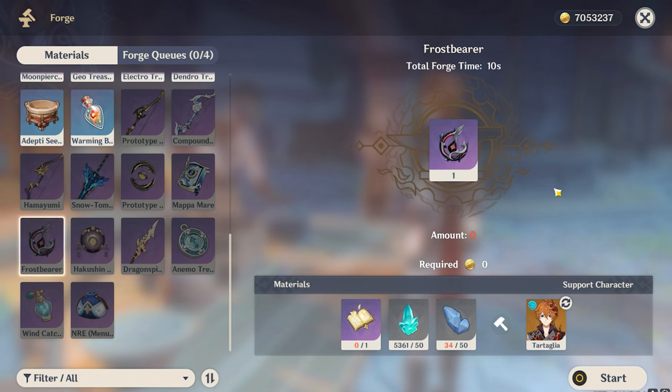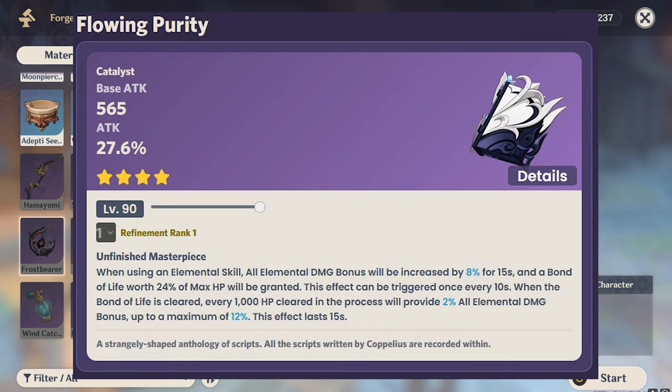On number three we have the Flowing Purity. Flowing Purity provides a base attack of 565 and attack percentage of 27.6%. Its refinement ability is very interesting: when using elemental skill, all elemental damage bonus is increased by 8% for 15 seconds, and a bond of life worth 24% of max HP will be granted. This effect can trigger every 10 seconds. When the bond of life is cleared, every 1000 HP cleared provides 2% elemental damage bonus up to a maximum of 12% elemental damage bonus, lasting 15 seconds.